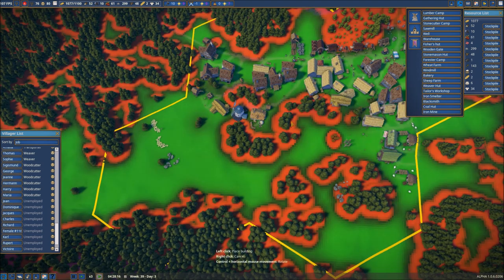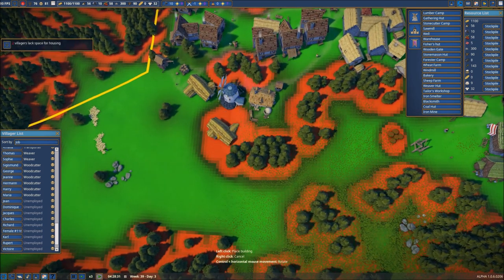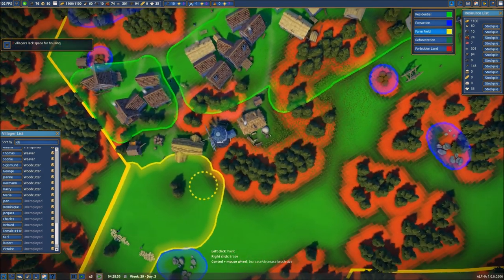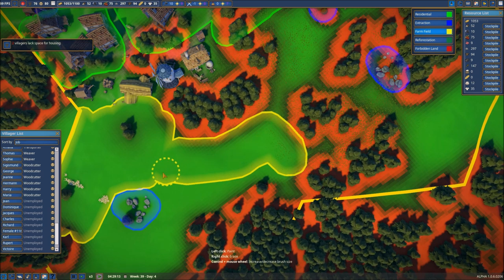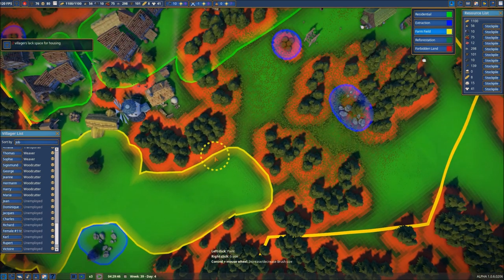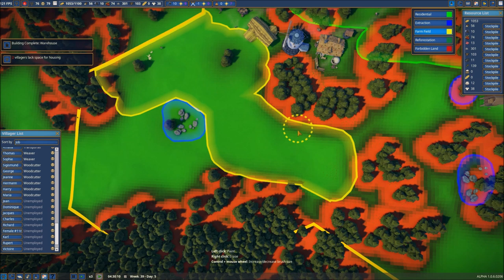Let's go ahead and add another wheat farm. We're going to get all of this land set up to be part of our wheat farm. We'll try to keep it fairly standard in size for now. So we've got this land — I think we'll be in good shape with that.